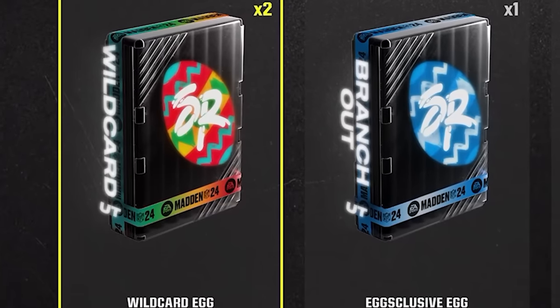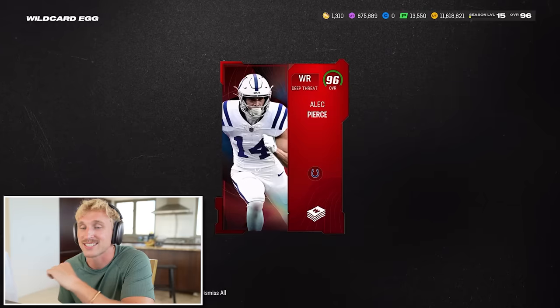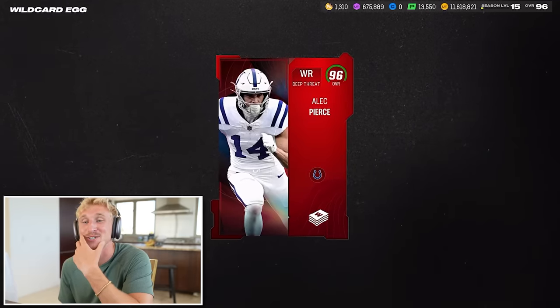Let's hop right in and start with the wild card egg. The wild card egg was a tier one egg and it's got a 96 overall on Alec Pierce. That's a good card, but I hope that all of these aren't just 95 or 96 pluses.